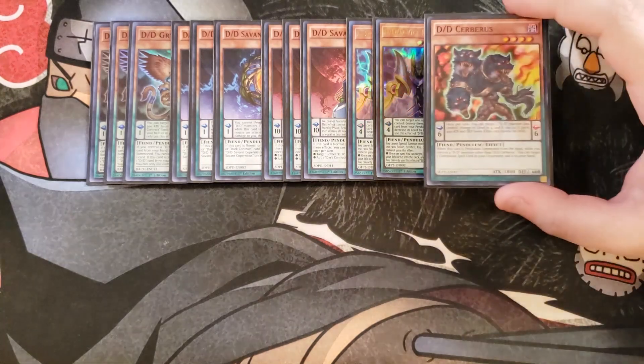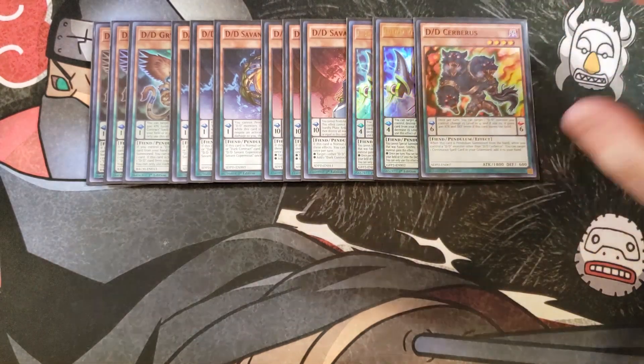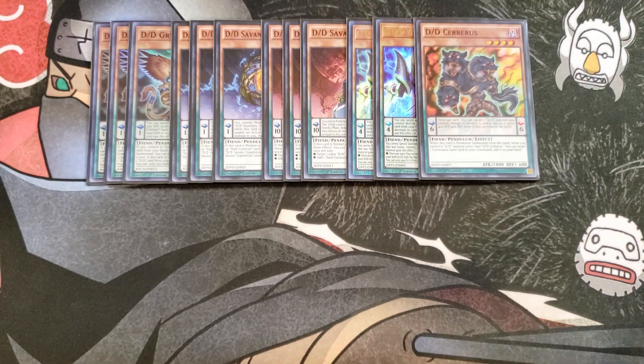I then play a single copy of D/D Cerberus. Cerberus is a good one-of in the deck and has the ability that when this card is pendulum summoned from your hand while you control a D/D monster other than D/D Cerberus, you can target one continuous spell in your graveyard and add it back to your hand, so you can grab cards like your dark contracts back out of the graveyard to use them again.